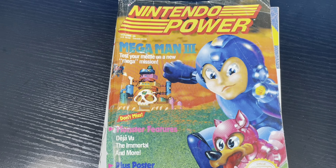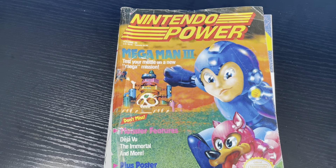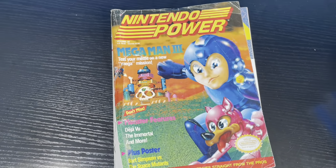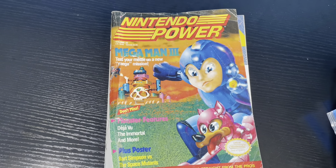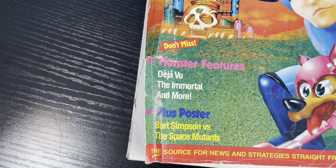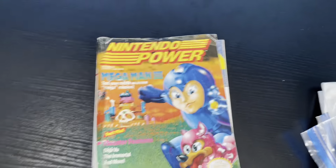Before I begin, I gotta ask you guys: does Mega Man resemble a certain late-night host with his face there? Because the second I saw this cover, this face right here really struck me of someone. I won't say his name, but if you guys see it, you see it. Down at the bottom, we have the plus poster — Bart Simpson vs. Space Mutants. So I'm excited to check that out.